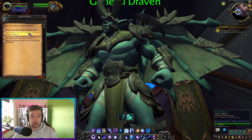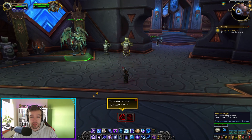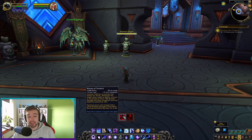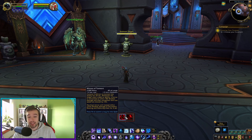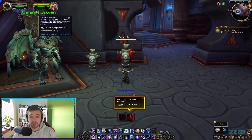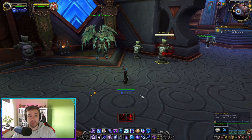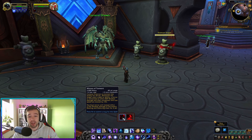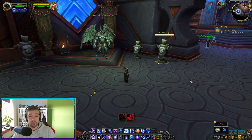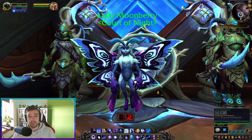The final mirror inflicts 2000 shadow damage and roots and silences the enemy for four seconds. You can imagine using this on a healer in PvP — if he casts three healing spells, he takes 700 damage, 700 damage, and then 2000 damage plus silence for four seconds. Player vs. player wise this ability could be pretty cool, but against PvE probably not.